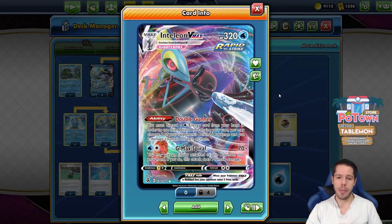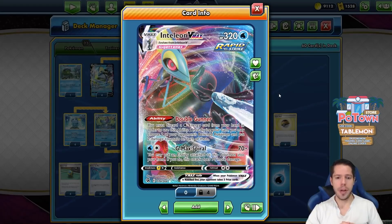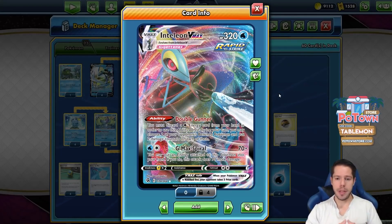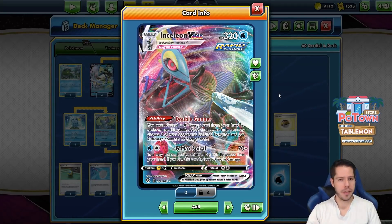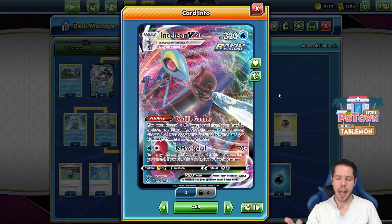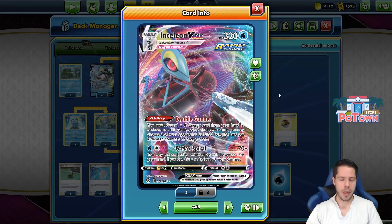We also have the Double Gunner ability, where you must discard a Water Energy card from your hand in order to use this ability. Once per turn, you may choose two of your opponent's benched Pokemon and put two damage counters on each of them. This is not limited to once per turn, so if you have two Inteleon V-Maxes in play, you could discard two Water Energies and place four damage counters on those benched Pokemon.